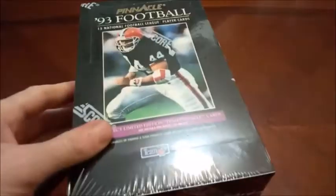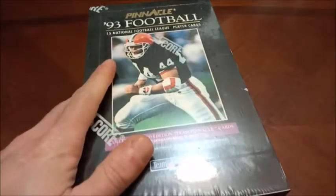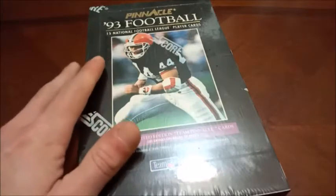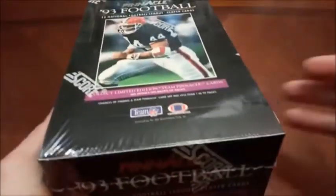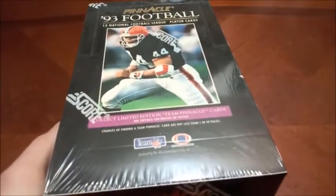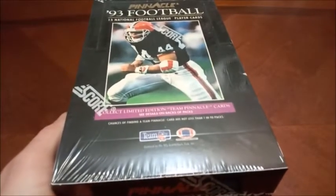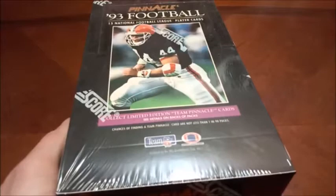Hello everyone and welcome back to Headlocks and Hot Packs. Today we've got some football coming up — we're staying in 1993 like our last rip, although we're going to be looking for some different things here in this nice crisp clean-looking box. Sorry for the glare, ladies and gentlemen — this is 1993 Pinnacle, with Tommy Vardell on the front. Kind of an odd choice, with those nice black-bordered cards everyone will remember once we get into it.